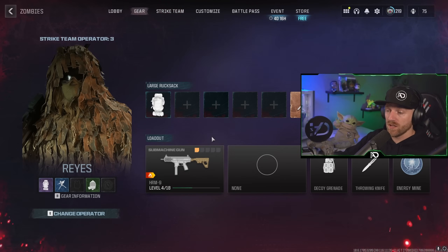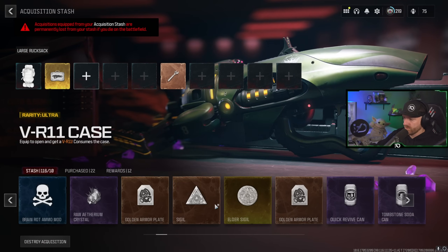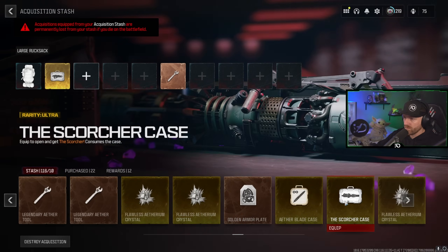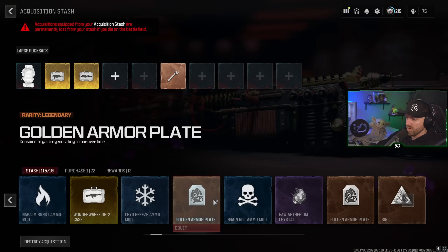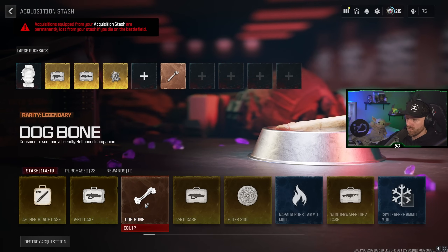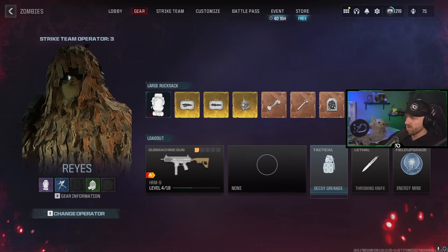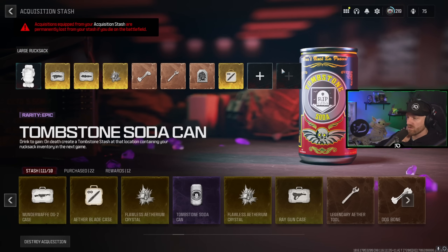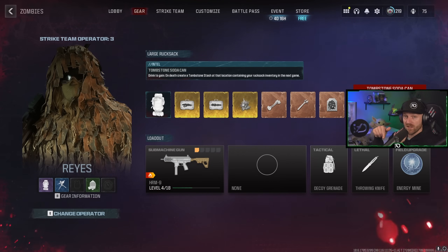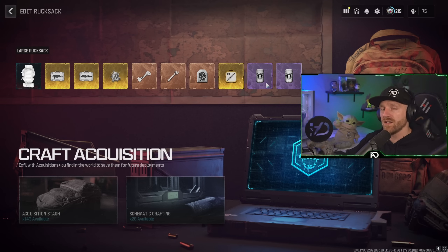Now we have an operator with a large backpack and a tombstone with another large backpack. This is where I want to set up the rest of my team with large backpacks, turrets, etc. We also want to start the tombstone glitch by duplicating the items we want. I'm going to bring in a VR-11, a Scorcher, flawless Ethereum crystal, gold Aether tool, Dogbone, golden armor, and an Etherblade case. We have room for one more item. I'm going to bring in a tombstone soda — we'll drink one and hold on to the other, so the tombstone soda itself will also duplicate.